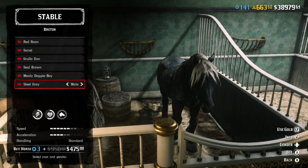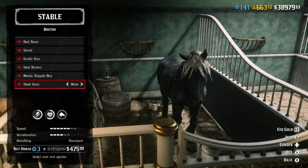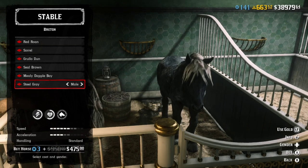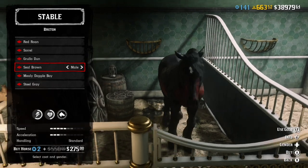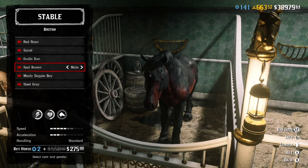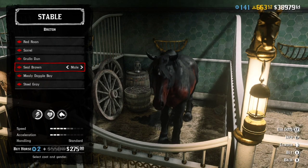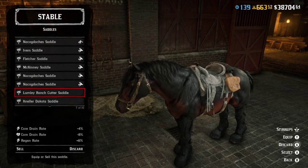Let's get into the Breton horse review. We're talking about the bounty hunter role horse — it is the Breton. All classes are on sale. The low tier unlocks around bounty hunter rank five, and the top one — the steel gray — those bottom two unlock at bounty hunter role rank 20.